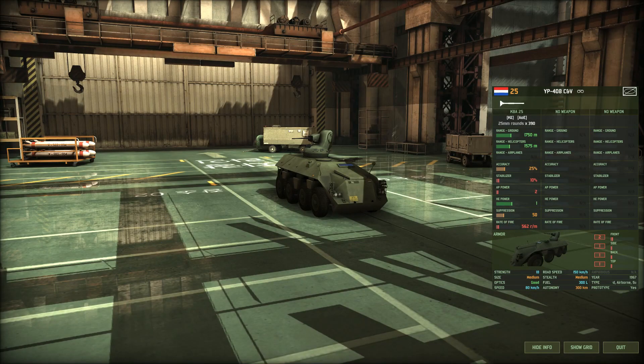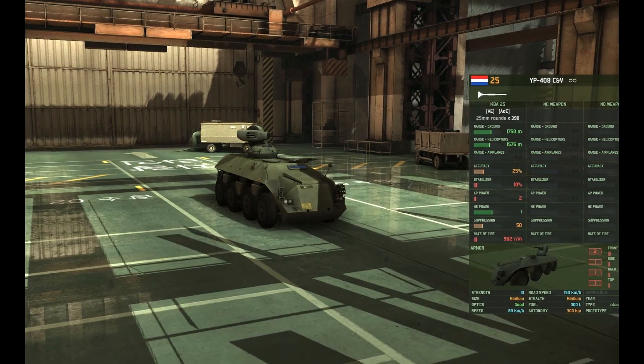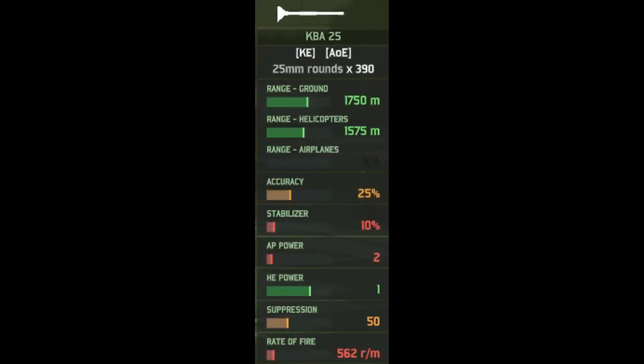In game, the RP-408 C and V is a 25-point reconnaissance vehicle available to the Dutch, and it has a single weapon — that being the 25 millimeter cannon with 390 rounds of ammunition. It's got 1.75 kilometer range on the ground, 1.5 against helicopters, roughly 25% accuracy, 10% on the move, 2 AP, 1 HE, and a pretty decent rate of fire of 562 rounds a minute.